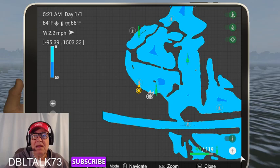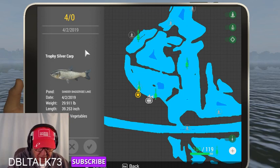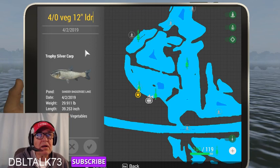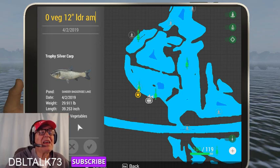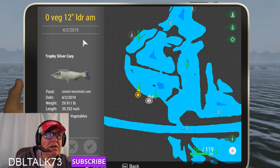I hit my M key on the keyboard, up comes the map. Go down over here, hit the plus. Here I put what it is: 4-slash-odd, vegetables, 12-inch leader, A.M. None of that information is given down here by default. So if somebody comes here and I give them that marker, all they know is vegetables — they don't know what hook, they don't know what time, they don't know what leader. But you can enter that. When you get done, hit the check mark, and the marker is successfully placed.